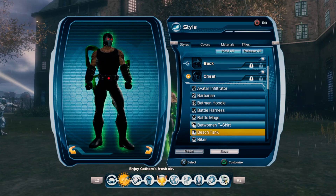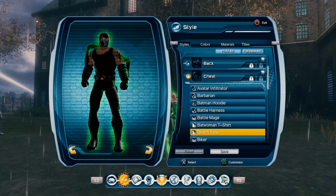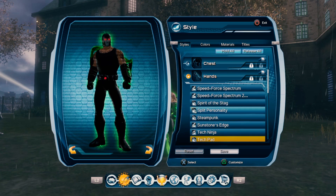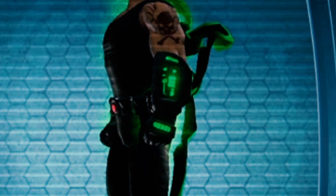For the chest, a simple tank top, or you can use what I've used — the Beach Tank — because it's a little bit more wider in the shoulders. For the hands, you can use the Tech Pad, so it looks like he can just pump himself up with more venom.